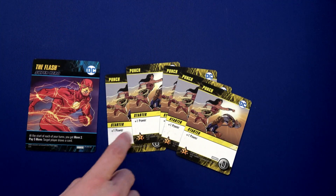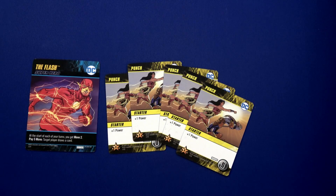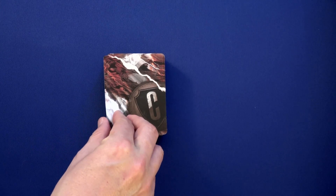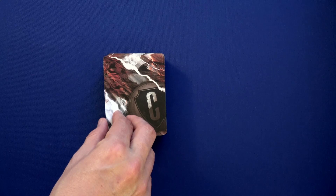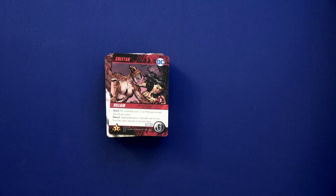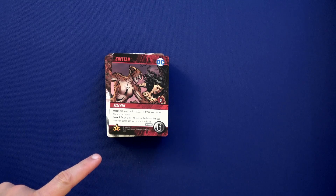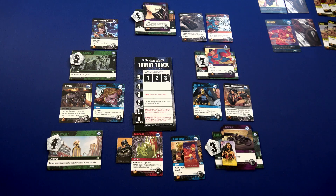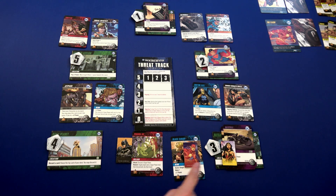Batman is now being attacked by Poison Ivy, but he has no superpower, so nothing happens. We reveal the top card — we have a villain: the Cheetah. Attack: put a card with a cost two, three, or four from your discard pile into your space. The reward: target player gains a card with a cost four or less in their space and puts it in their hand. We'll put the Cheetah way up here — she's trying to get to location three.